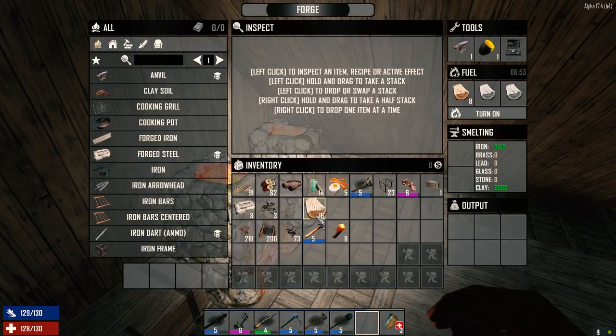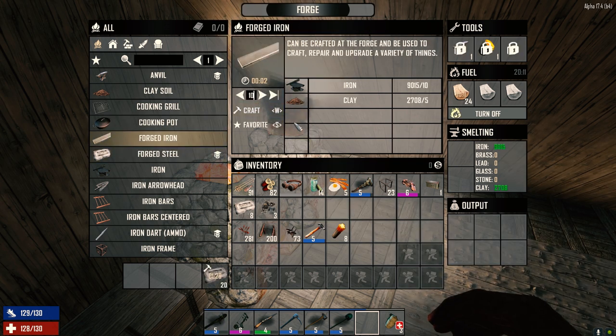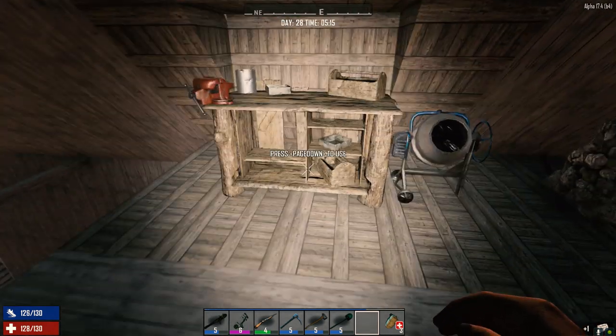We've got lots of fuel. Let's do forged steel — let's get 20. And forged iron, let's make a hundred. Let's get that going. That's all we need. We can make our wire tool now.